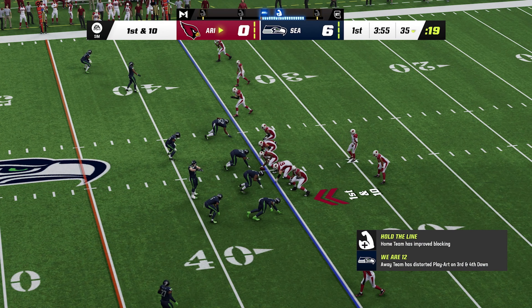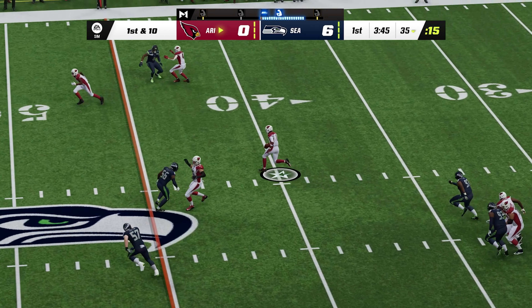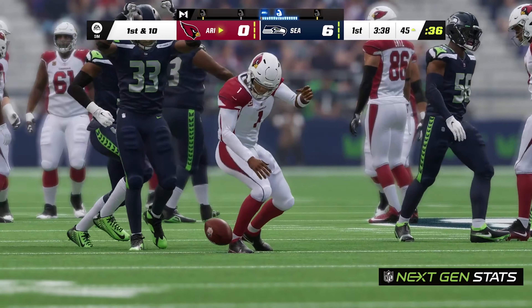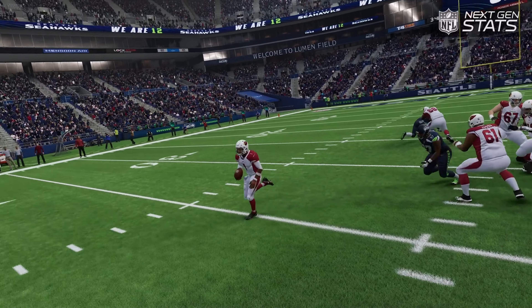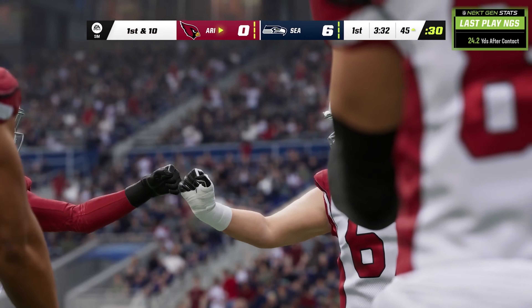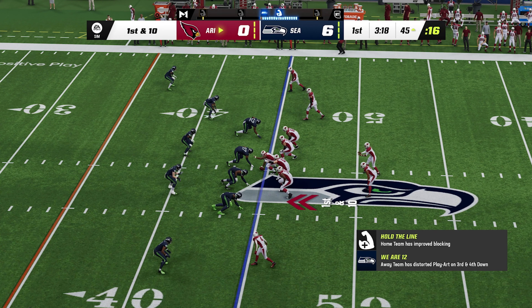Ball up to the 35 now, first and 10. From the gun, Murray — and he's taken down right at the 45-yard line. That one a broken play, but it ends up being a good play; the scramble goes for 20. When you've got a quarterback like this dead to rights, you've got to wrap up. Instead he breaks free and off he goes. It's a tackle that needs to be made — when it's a quarterback running for his life, you've got to get him on the ground. So from Seahawk territory, it's first and 10 at the 45.